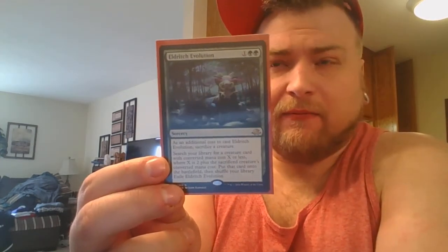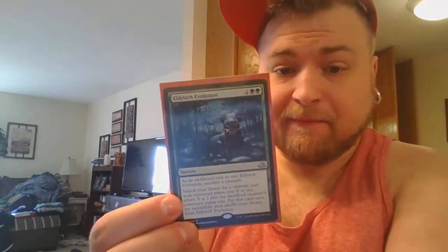There are also other ways to cheat in cards other than Yasan. I don't run Natural Order or Tooth and Nail — I probably should but just don't. I have Eldritch Evolution, a new card from Eldritch Moon: you sacrifice a creature, search your library for a creature card with mana cost X or less, where X is two plus that sacrificed creature's CMC, put it onto the battlefield, then exile Eldritch Evolution. So it's kind of a jump, skip, and a hop over Birthing Pod — which I also play. I also run Chord of Calling, because we need that instant speed, whether it be a Tajuru Preserver or whatever.